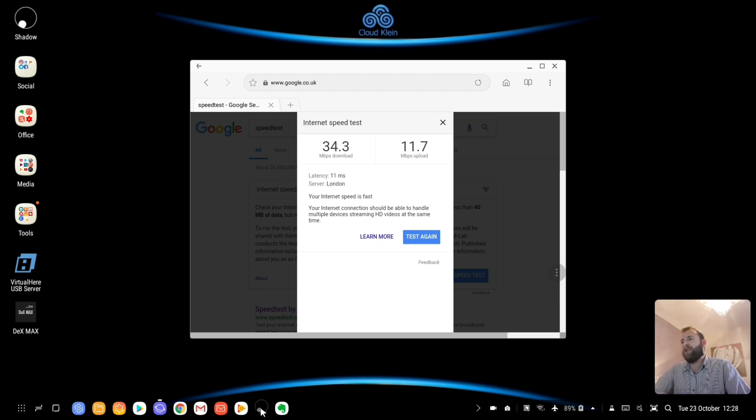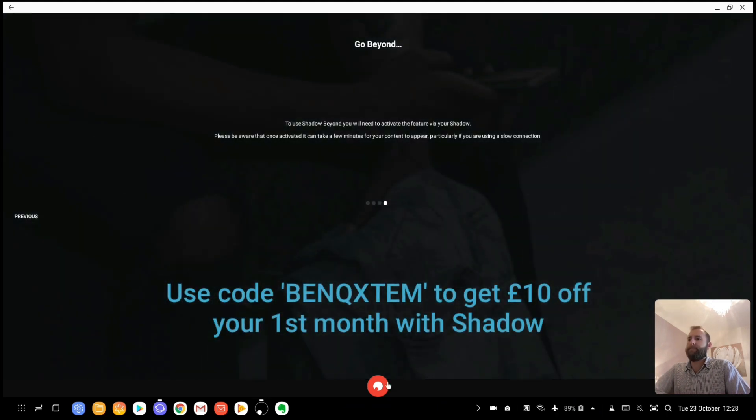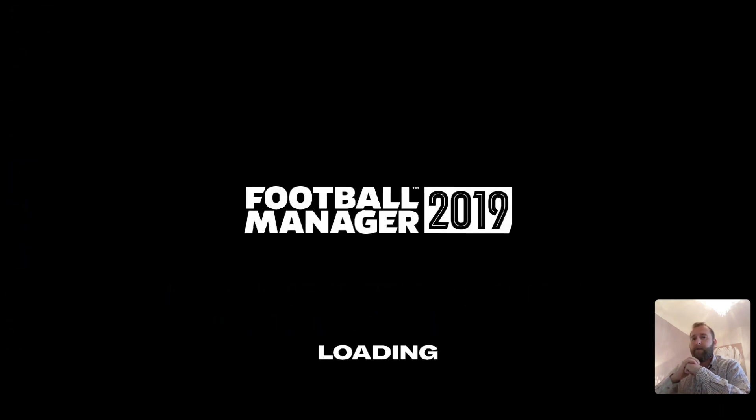Now I'm going to go straight into my Shadow PC and open that up in full screen, and I'm going to load the game. Obviously this is just on my phone. I have played Football Manager 2019 and 18 just on my phone using the Shadow app, and I found with the S Pen it was definitely playable, though it's because of the screen size — even with a 6.3-inch screen on the Galaxy Note 8.